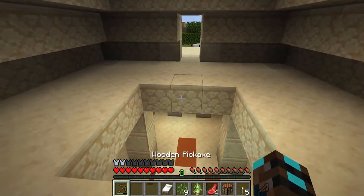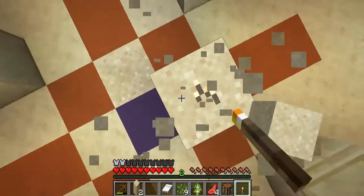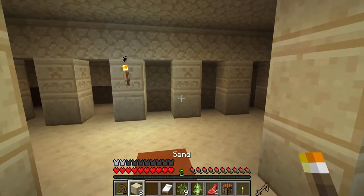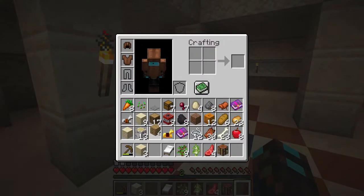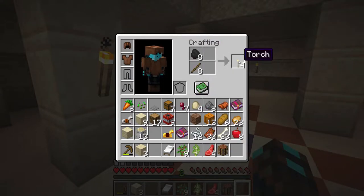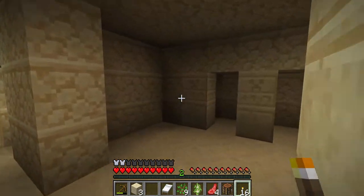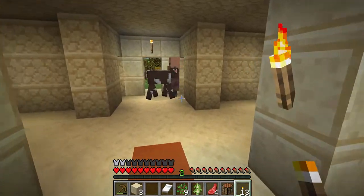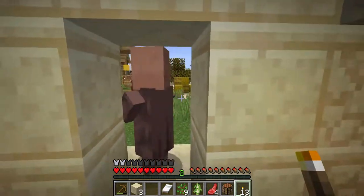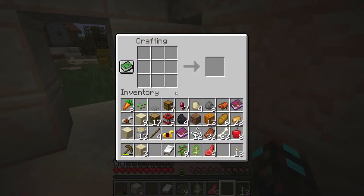Let's place some torches here as well to guarantee nothing will spawn. Okay, should be good enough. There are some really dark corners but we can make more sticks so we can make more torches. Let's light those dark corners and make sure nothing spawns. We even have villagers inside our house here — can you please go to your house? Let's place the crafting table here.